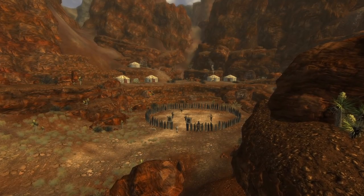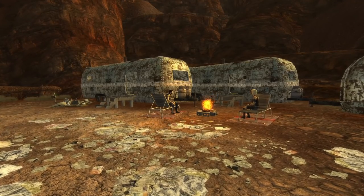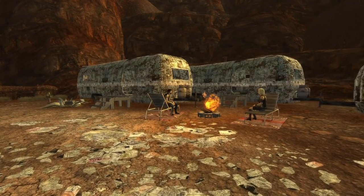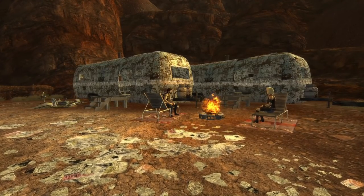In Fallout New Vegas, we can travel to Red Rock Canyon and meet the Great Khans. Two of these Khans, Jack and Dianne, will have a quest for the Courier running various packages around the Mojave and allowing us to teach Jack some recipes if we pass the proper dialogue checks.